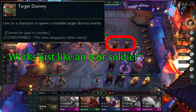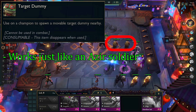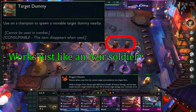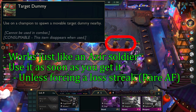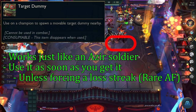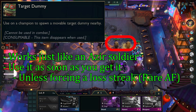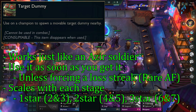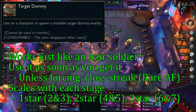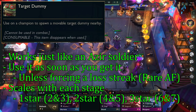The target dummy works just like an Azir soldier — you place it on a champion and it spawns. You can't sell it or put items on it, so this is just more frontline. You always want to use this as soon as you get it, unless you're trying to force a lost streak and think you might get too strong. The dummy itself scales with each stage: it's a 1-star on stage 2, 2-star on stage 4, 3-star on stage 6, and 4-star on stage 8.